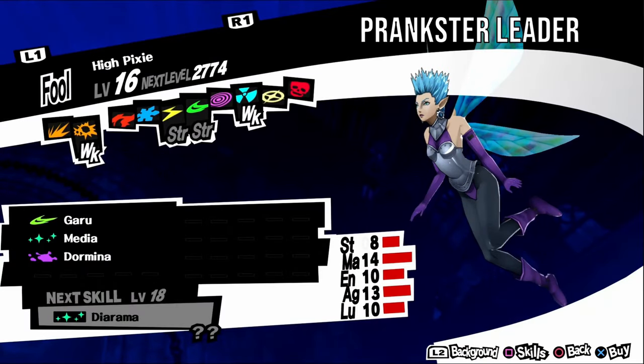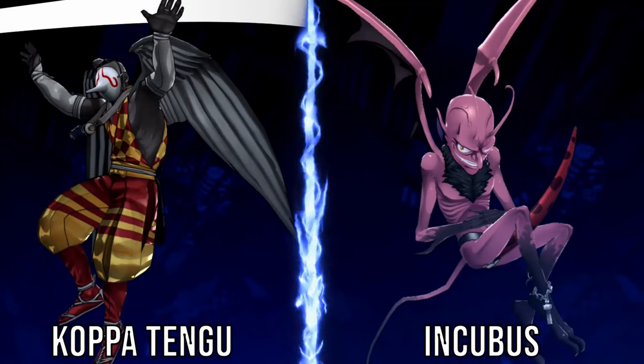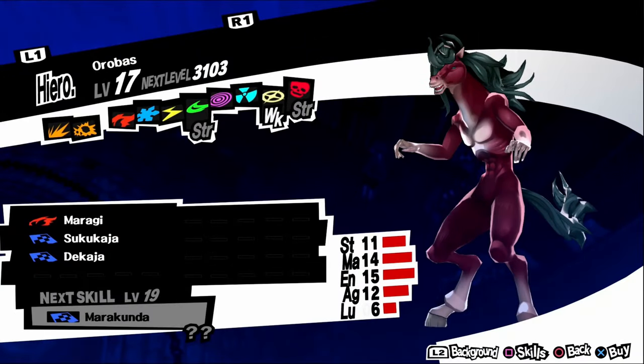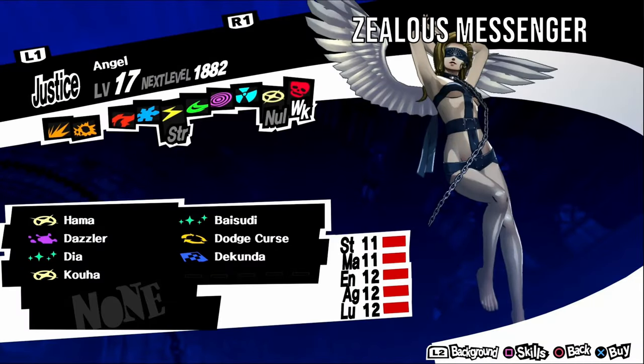Ipondatara, aka Embittered Blacksmith, is weak to ice. It has an upbeat personality, so negotiate with funny answers. It can be found in Path of Qimda levels one to four. For a fusion, fuse a Jack Frost and a Mokoi. Palace number three is Kanashiro's Palace, or the Bank of Gluttony. In this palace you will find Nekomata, aka Ascended Feline, which is weak to electric. It has an upbeat personality, so negotiate with funny answers. It can be found in Path of Qimda levels two to four. For a fusion, fuse an Ipondatara and an Angel. Ippon-Datara, aka Pranks the Leader, is weak to gun and nuke. It has an irritable personality, so negotiate with serious answers. It can be found in Path of Qimda levels one to five. For a fusion, fuse a Koppa Tengu and an Incubus.